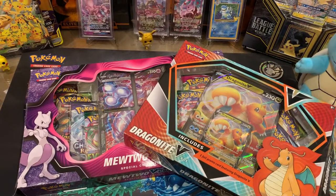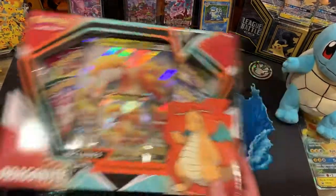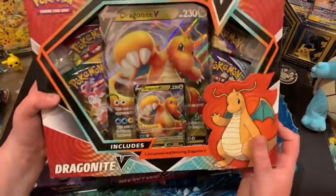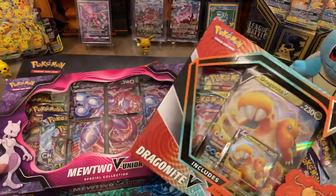This is jkjk john here with mark mark, and today we're opening two boxes. We got a Mewtwo V Union box - I really like Mewtwo - and our cousin Daniel got a Dragon Knight V box for mark mark. Both have four packs so it's cool.